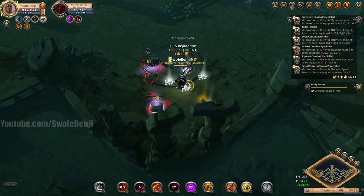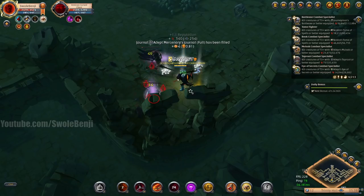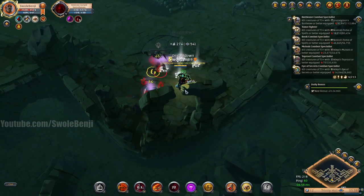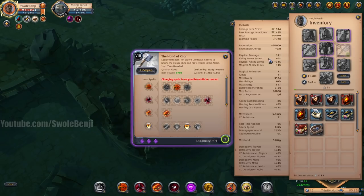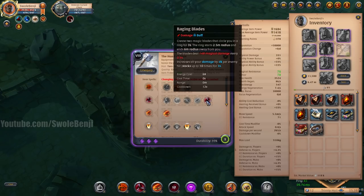I'm going to show you exactly how to do this — what passives to use and all that fun stuff. So while we're auto attacking this, let's go over the build. It's going to be very quick. The weapon is great axe. You don't have to use raging blades here, but it does help — it increases your damage.